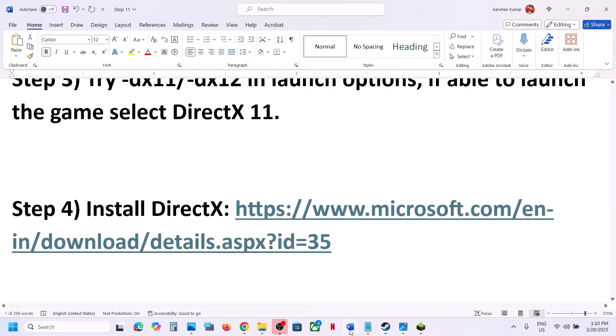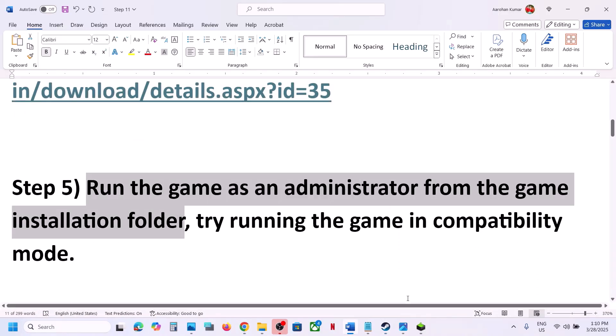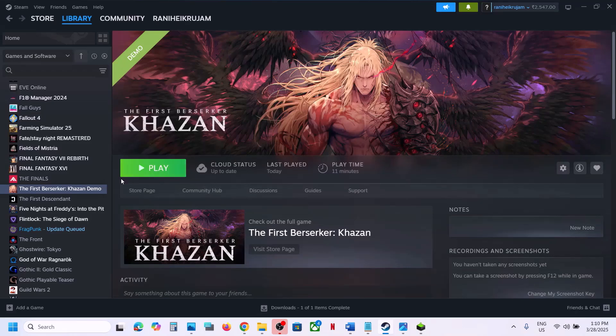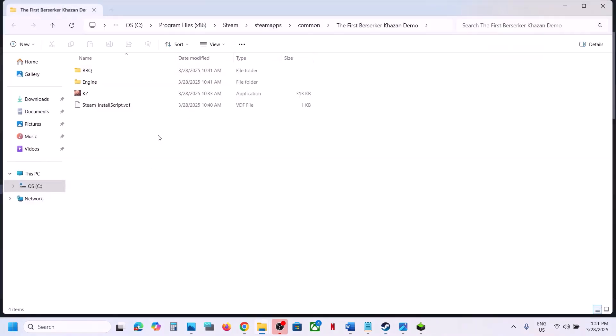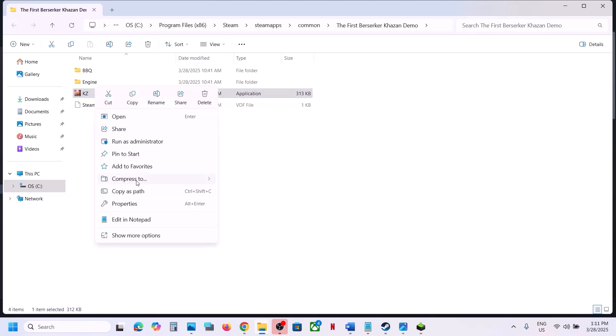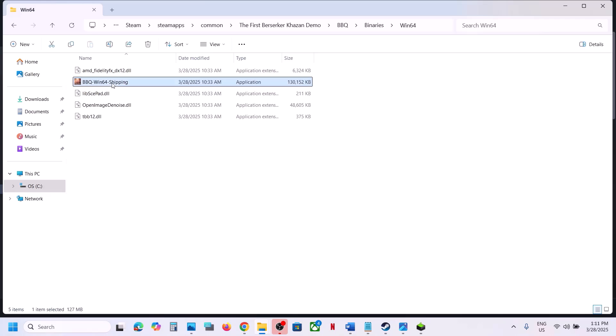The next step is to run the game as an administrator from the game installation folder. Instead of launching from Steam, right-click on the game, select Manage, click Browse Local Files, and double-click to launch the game from here and check. If that doesn't work, open the BBQ folder, then Binaries > Win64, and select the exe file.